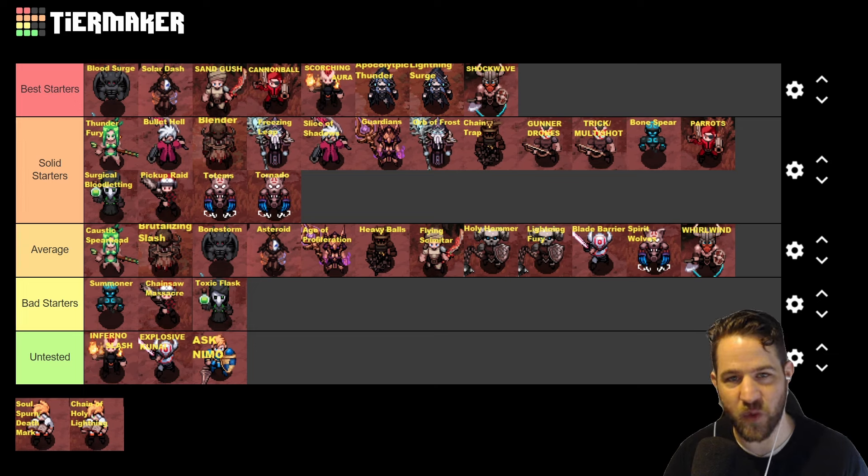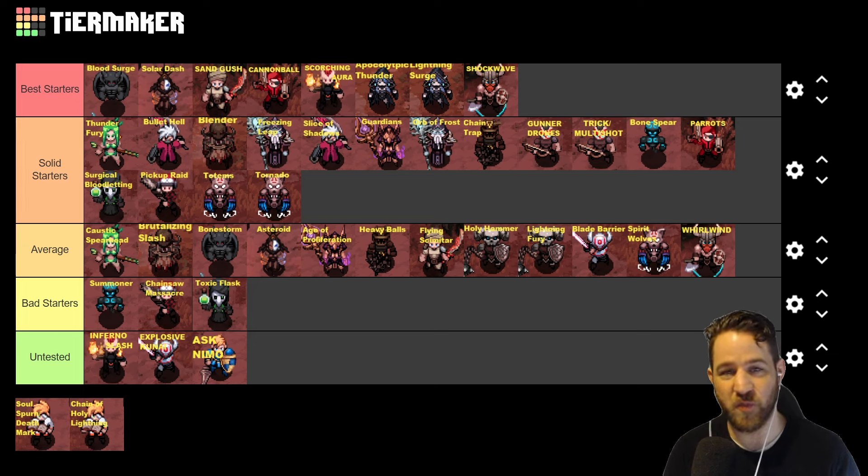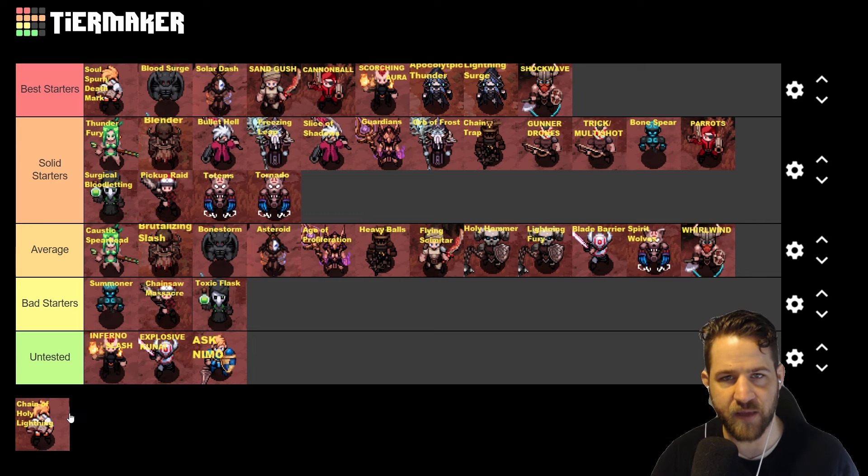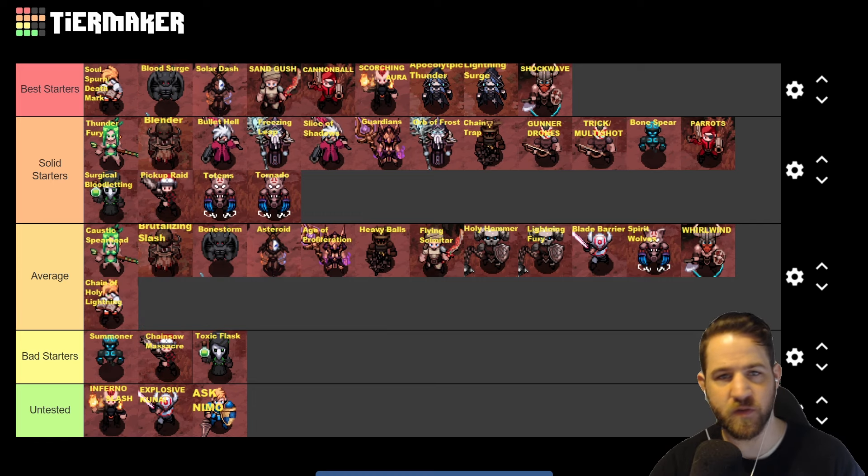Last but not least we have White Mage: White Mage has received a ton of buffs this season. The Soul Sperm plus Death Smart combination is so strong — you are literally going to feel invincible all the way until Hell 5. It is absolutely a busted S-tier starter. However, Chain of Holy Lightning doesn't feel nearly as good — you would rather just play Soul Sperm. Overall it feels pretty average. And that's going to wrap up our starters for Season 4 of Hero Siege 2.